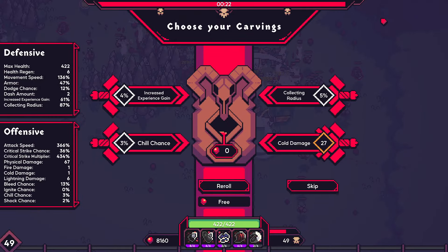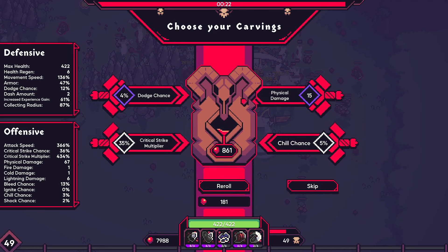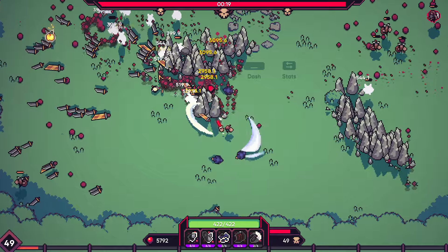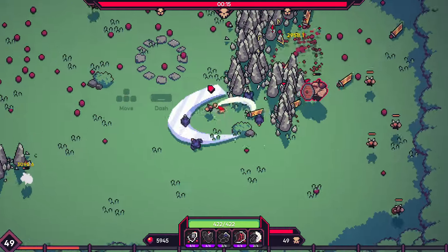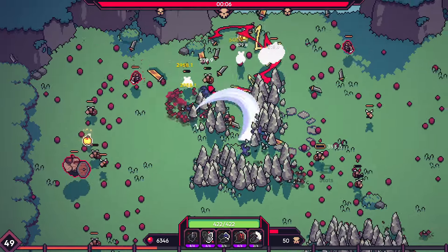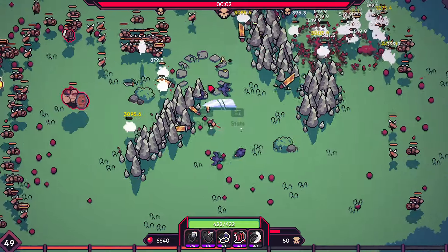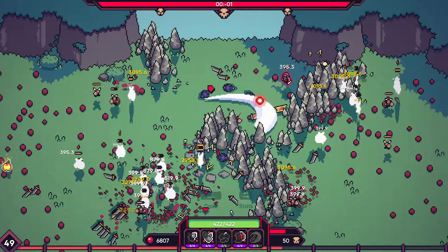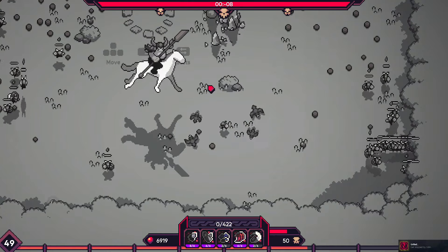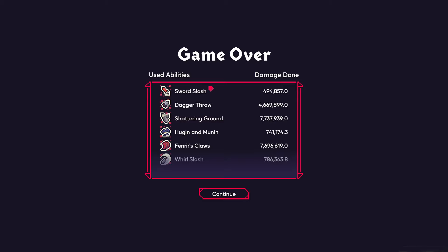Now we get to see if there's a new boss or anything — probably just the same guy. Armor movement is okay. Physical, dodge, and crit multi — 47% armor is pretty good. That sounds like a new boss. I probably want to stay at range for a bit to see how he works. That's how he works, okay. So shattering ground was apparently pretty nuts. Claws as well, considering I got the evolutions for those like five minutes in.